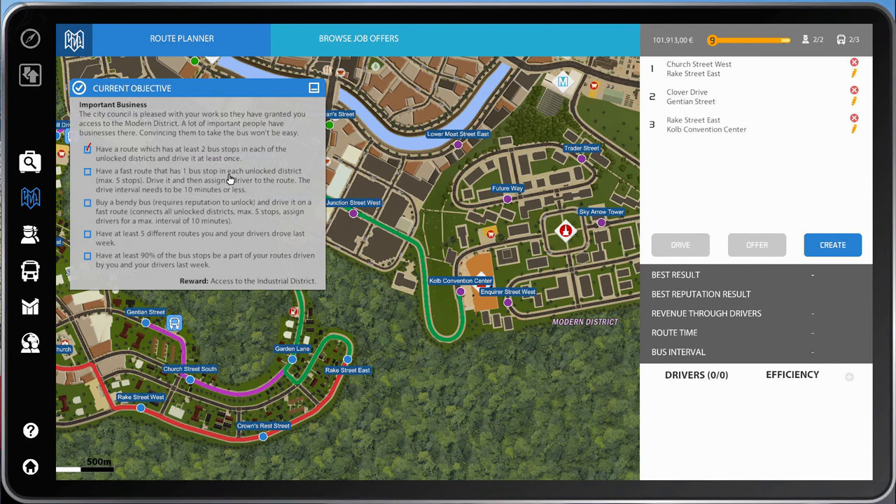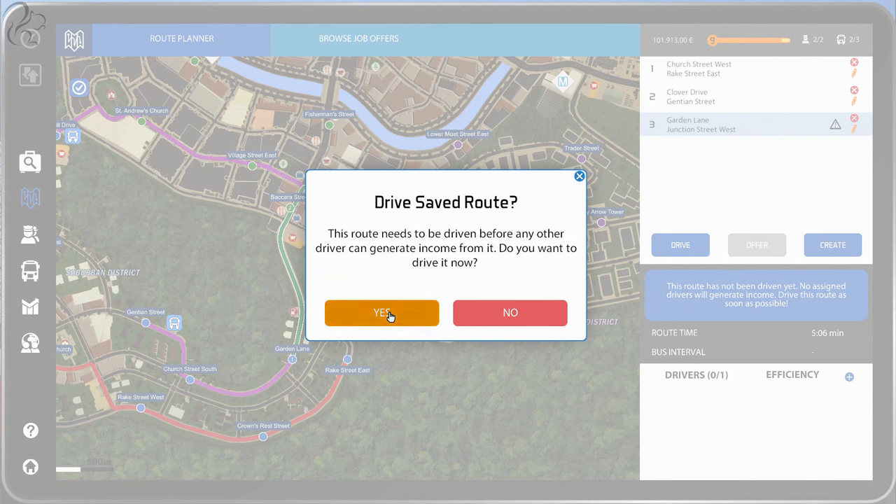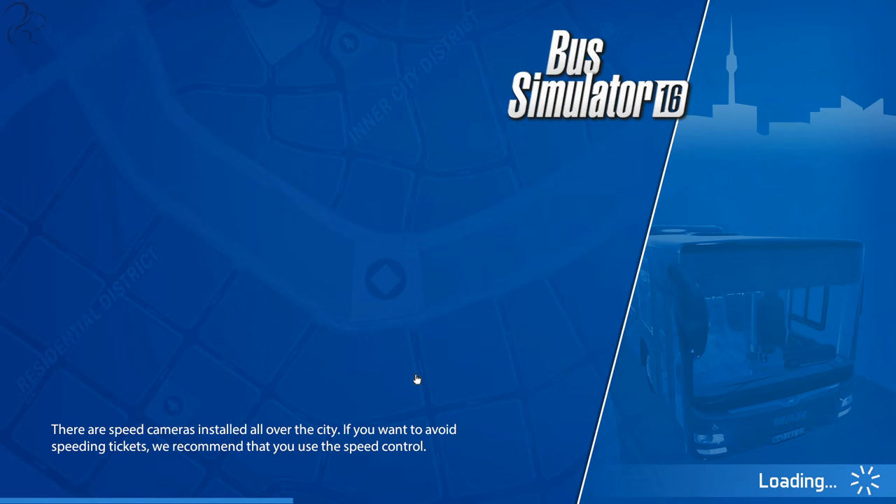We're now going to do this one, which is to have a bus stop with one bus stop in each unlocked district — maximum of five stops — then assign a driver to it and drive the route. It needs to be 10 minutes or less. So we'll edit the third route and backtrack. We'll go blue, green, purple — that gives us a route time of five minutes. Arguably that's not an express bus service, since express generally goes from one part of town to another missing out most stops. But there appears to be no distance limit in this scenario, so this seems fine. I'm going to do three very absurd stops. I've got to drive it first and then put an AI driver in, and hopefully that'll tick it.